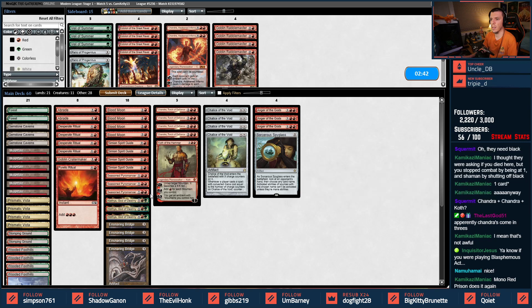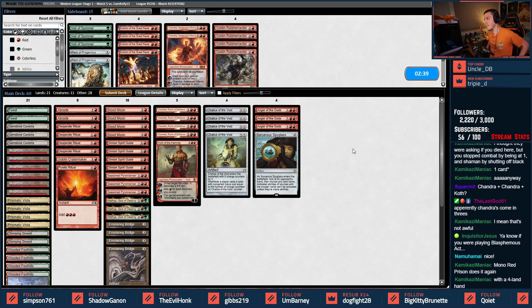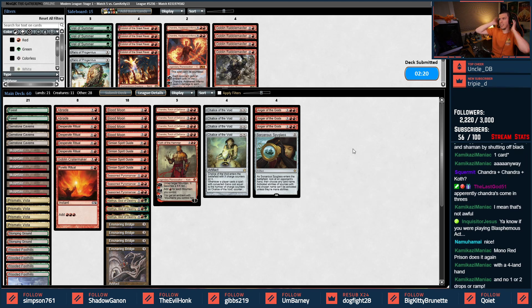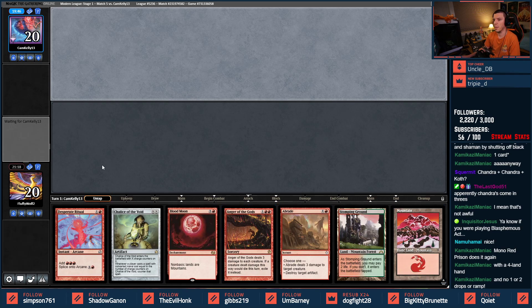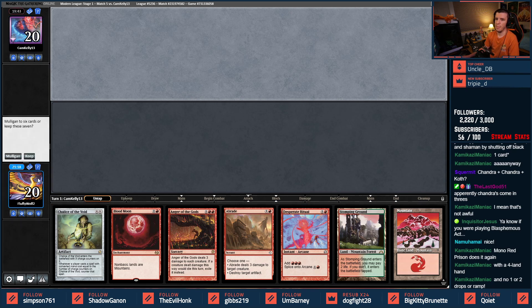I sort of don't want the Seasoned Pyromancers either — they get a little weird. With a four-hand land we did — this was embarrassing. We've tried to play Blasphemous Act with Boros Reckoner before; it didn't go very well. But when you look back at that we did pretty good. What a hand — we're going to keep this, oh my gosh, this is amazing! Keep!